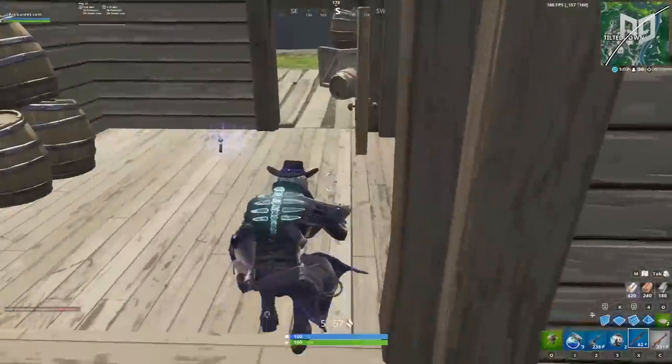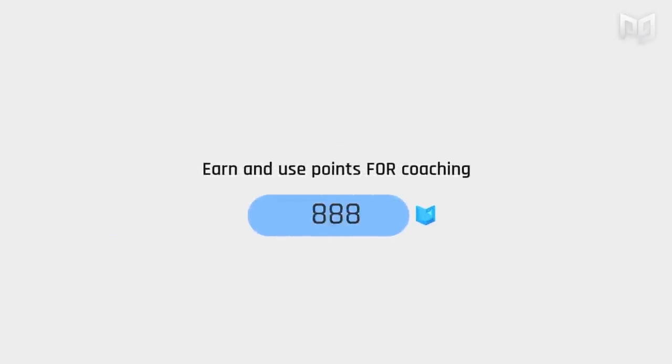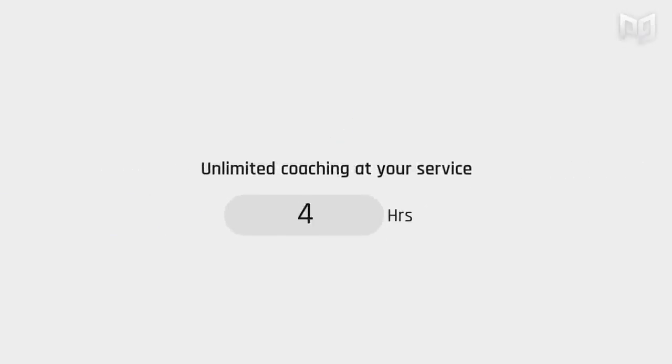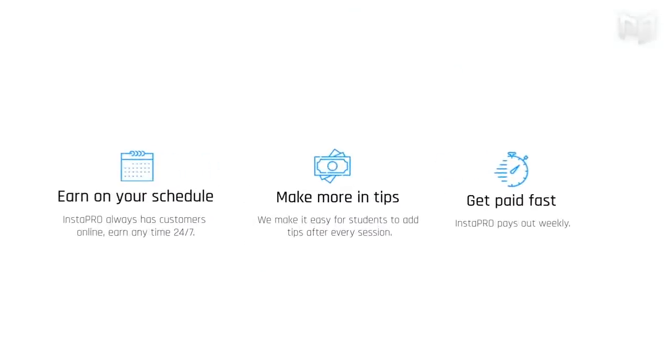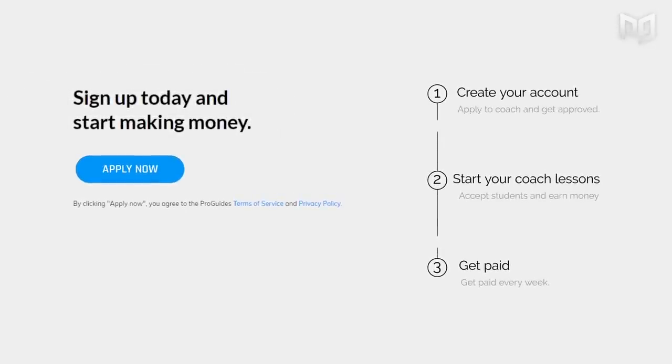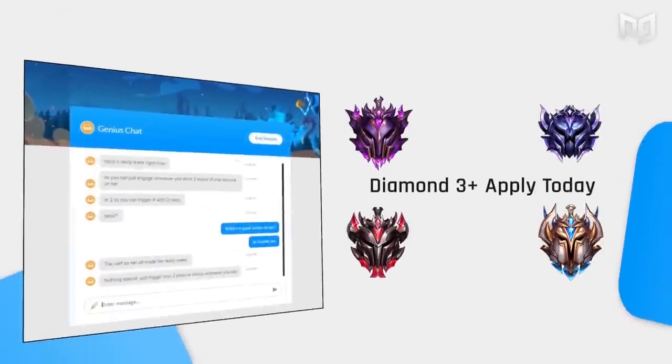If you're looking to take your gameplay to the next level, you need to check out Instapro, where we have live 24/7 coaching from some of the best players in the game. ProPass now grants five free coaching sessions upon purchase, as well as new in-depth analysis videos. Head on over to ProGuys.com right now — you're not going to regret it.